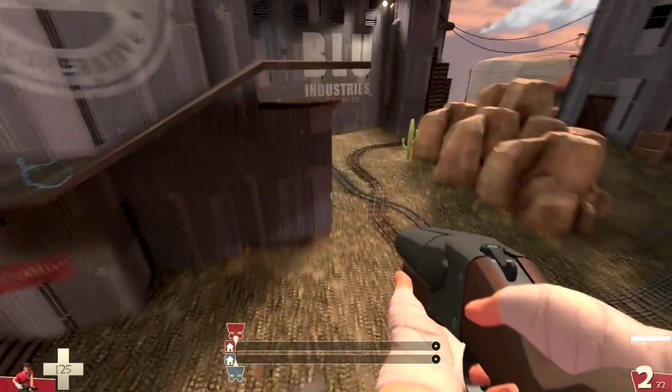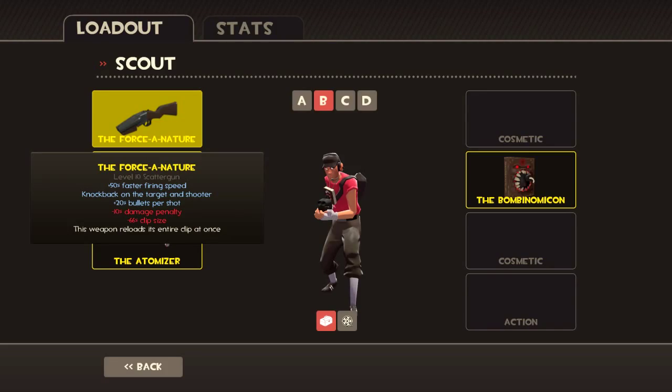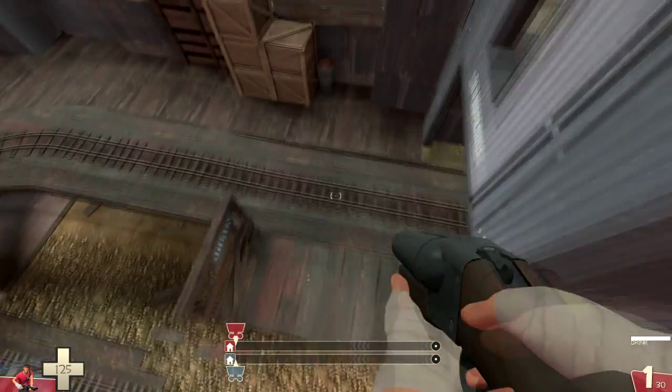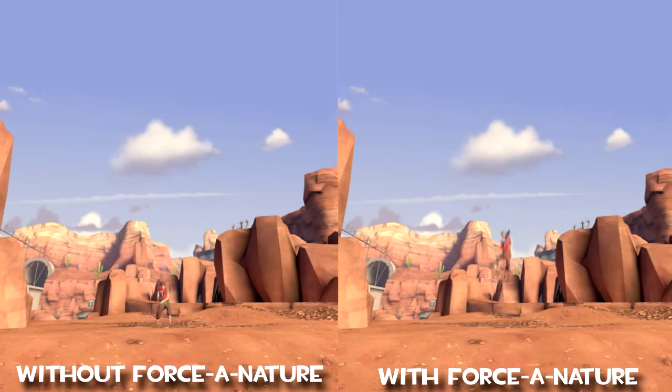The third way to get a third jump is by equipping the Force-a-Nature. This gun has an incredible knockback effect on airborne enemies, but it also works on yourself. If you shoot it while mid-jump, you'll be pushed in the opposite direction that you're shooting, so this can be used either to shoot down to get extra height, or behind you to jump farther.